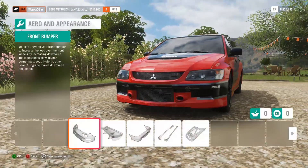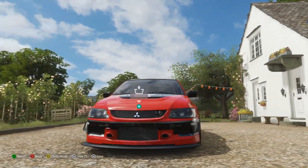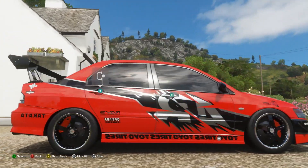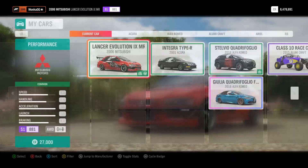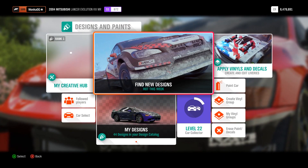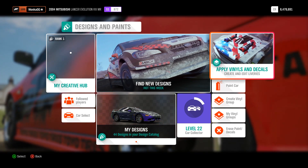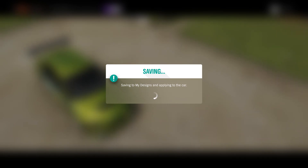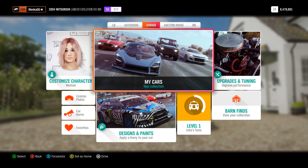There's the actual Tokyo Drift Mitsubishi Evo 9 done up how I think it should look to fit the car from the movie. We're going to take the other Mitsubishi and change it to the other Evo from the Fast and Furious movies, which happens to be an Evo 7. I remember this Evo way better than I remember the Tokyo Drift one.